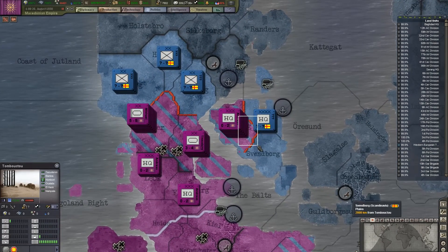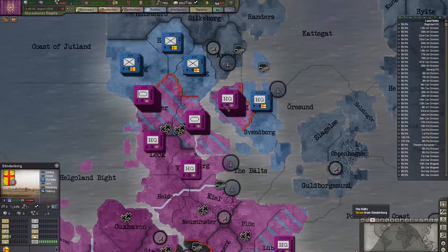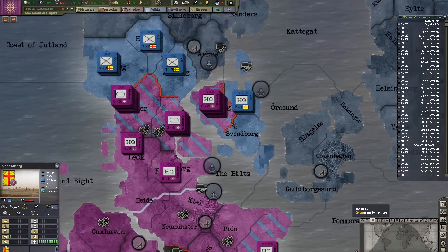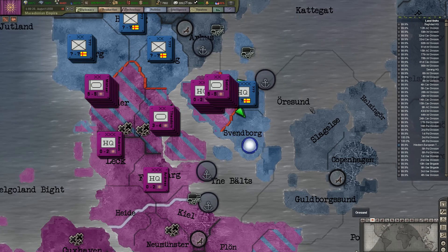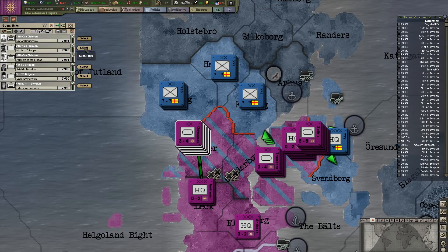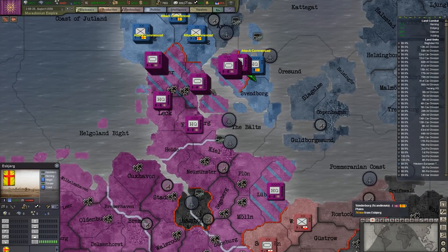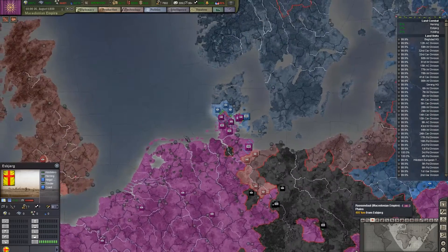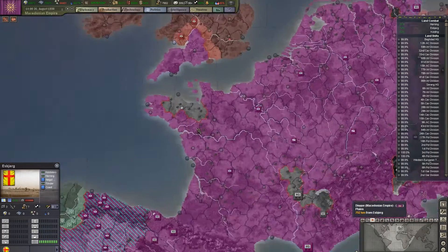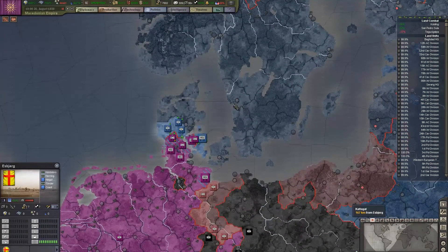It looks like Scandinavia has moved in some forces here — we don't necessarily want that. Let's just take some tanks, move there, take some more tanks, move them there. You guys go there — three divisions head here, three divisions head there. That should work. We might want to send this army north to prepare for a naval invasion of Scandinavia.